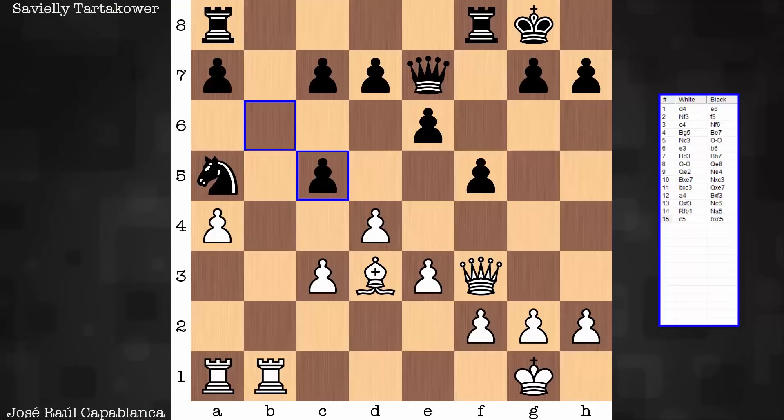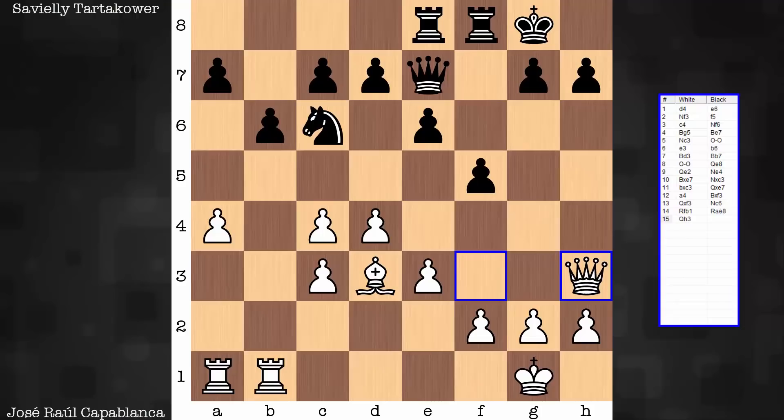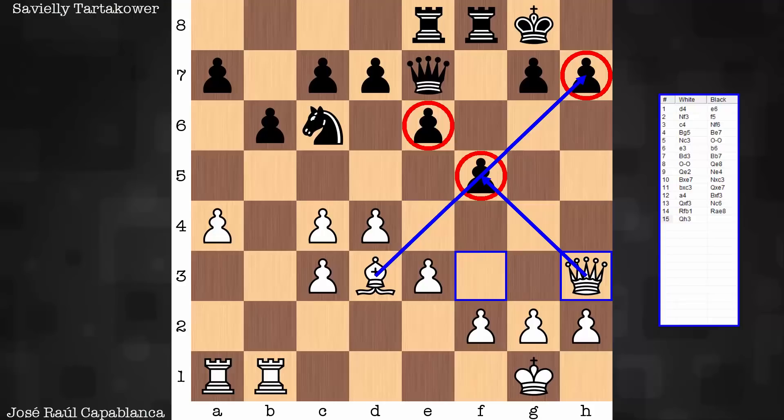The idea here is to meet captures with rook to b5 — a double attack. White will soon be getting the pawn back. In the game, it's rook a to e8, some prep work for an e5 break. White plays queen h3. This is coordinating well with the bishop, exerting pressure on f5 and h7.